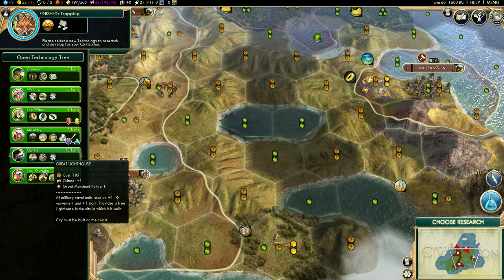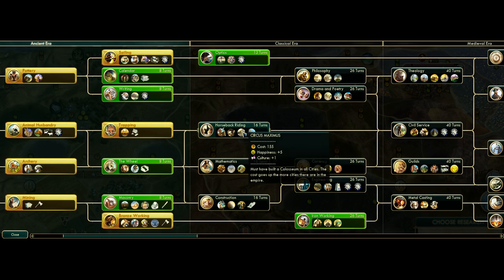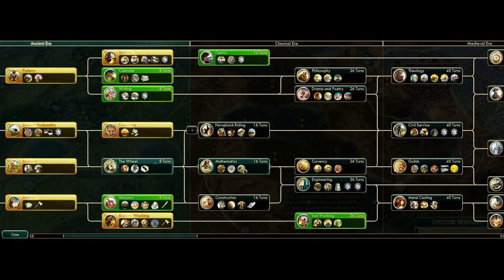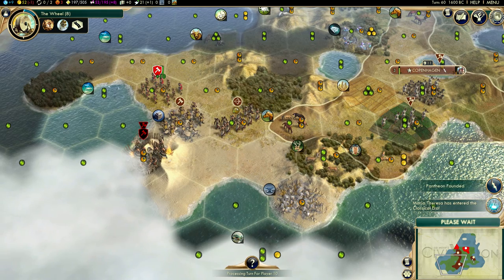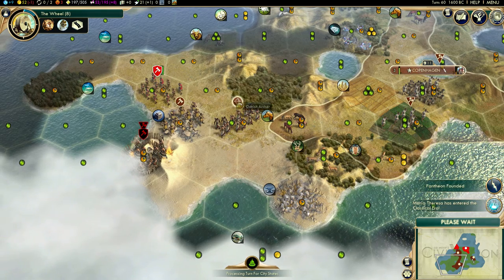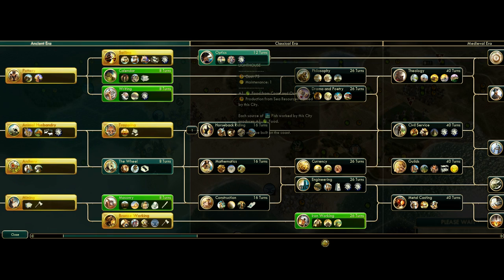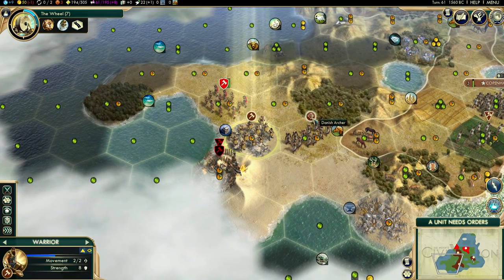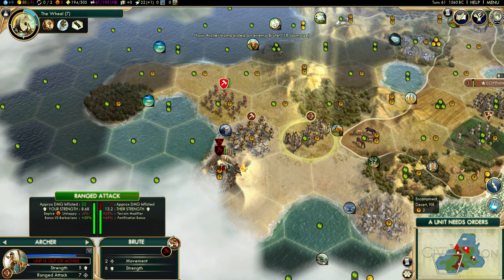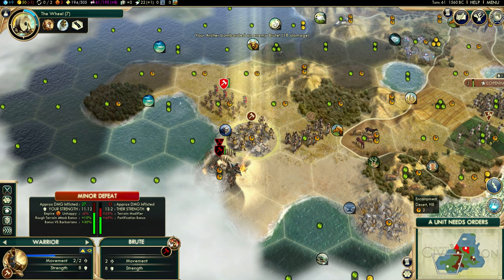Could also go for ships. Yeah, let's go for the Horseback Riding tech and see how this is going to go. She entered the Classical Era and she just got Optics now actually. Minor defeat. Still a minor defeat here.